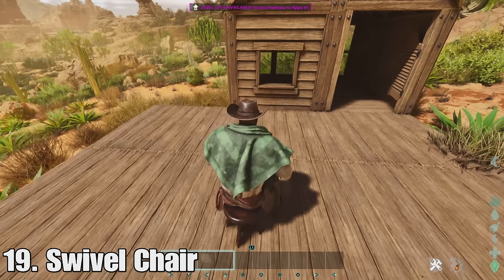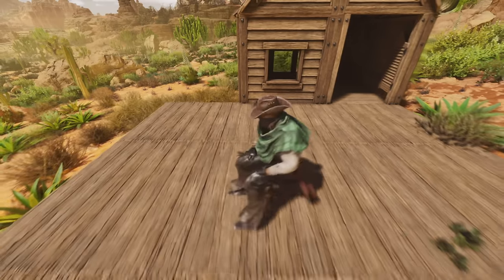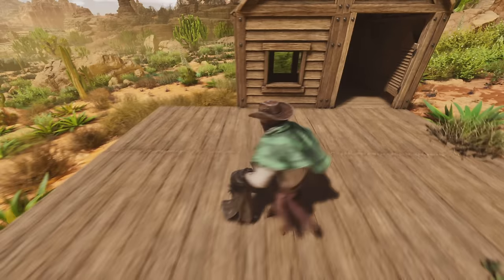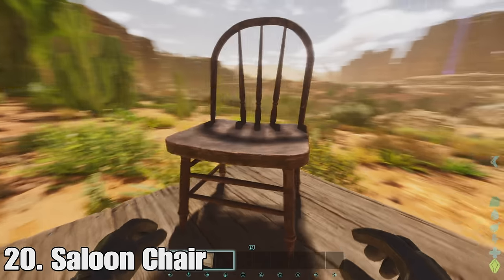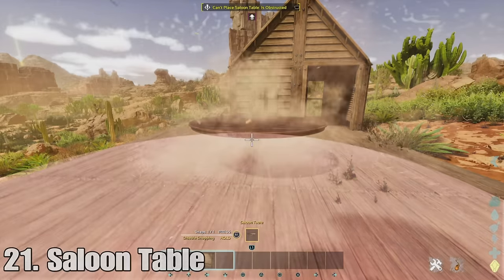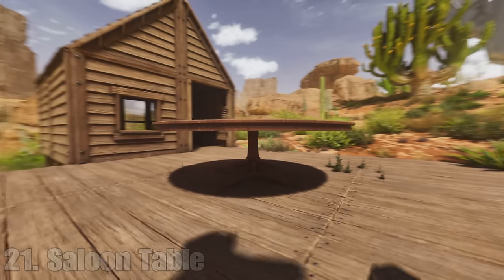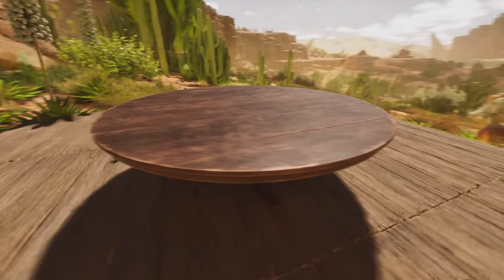At number nineteen we have the best item added in this update — the swivel chair. You can swivel around in circles. It's pretty dope. At number twenty, not as good as the swivel chair, is the saloon chair — a different looking wooden chair but nice to have other options. And then at twenty-one we have the saloon table — a nice big round table. We haven't had any big tables like this in ARK, just that rectangular one, but now we have this big round one you can put stuff on.